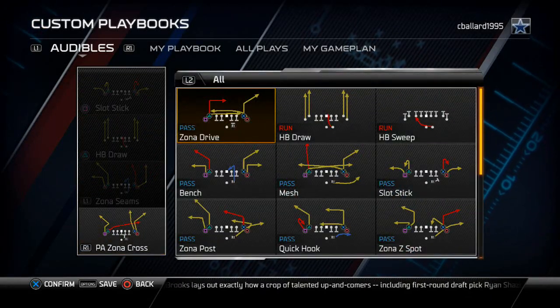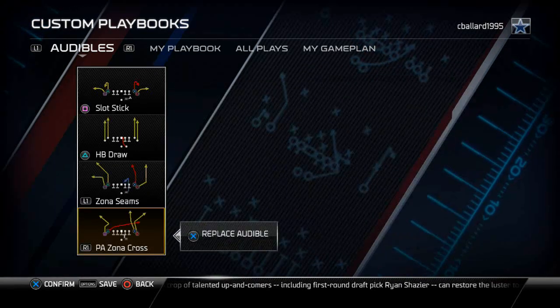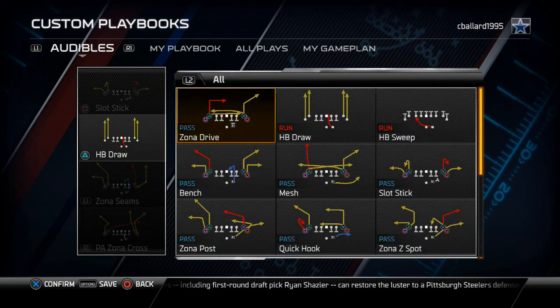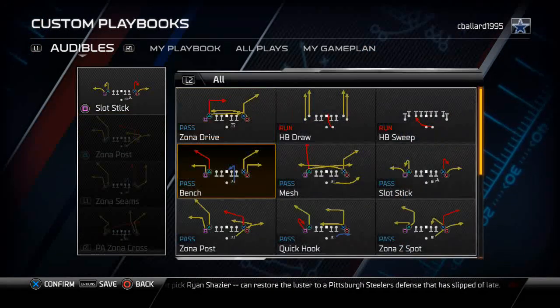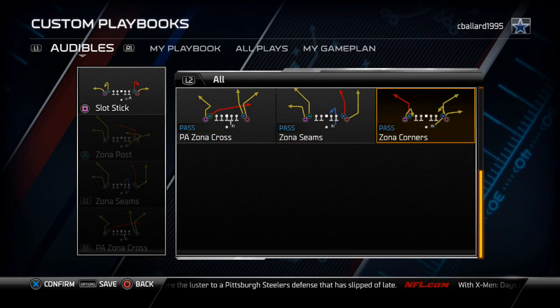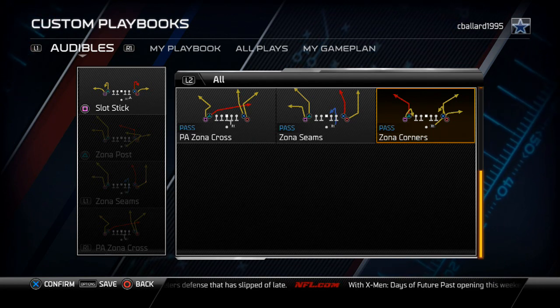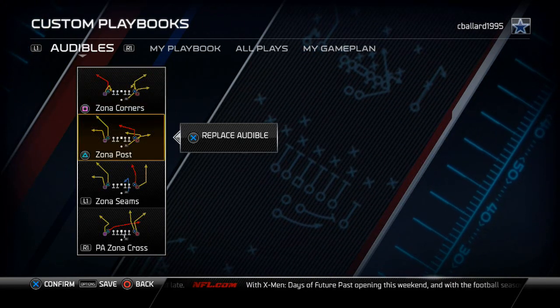Moving on to our man-beating formation, we're going to use shotgun tight. I really like PA zone across and the zone seams — that's the man beater I broke down in the video. I also love the plays on a post and the plays on a corner, so you get that quick pass to the running back, those two unique spot routes to the underneath receivers, and those corner routes are very good against man-to-man defense.